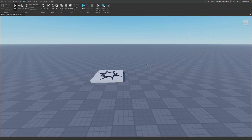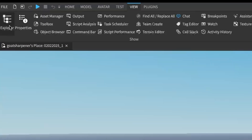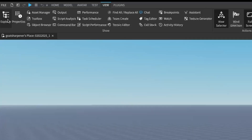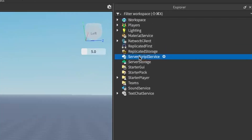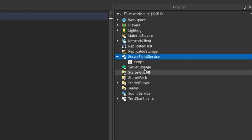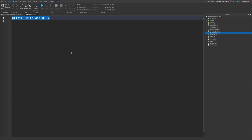Back in Studio, go under the View tab and open up the Explorer. Under the Explorer, find ServerScriptService, click the plus button, and insert a Script. I'm going to name this script 'badge handler'. I'll zoom in a little bit so you can follow along with what I write.